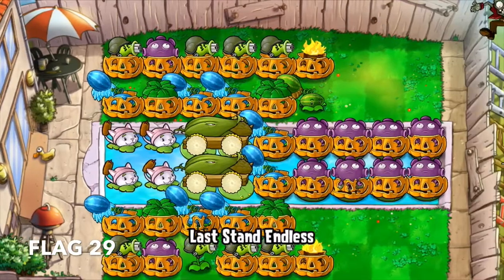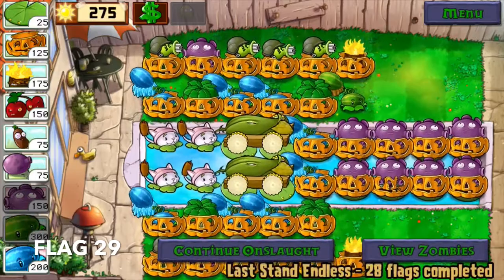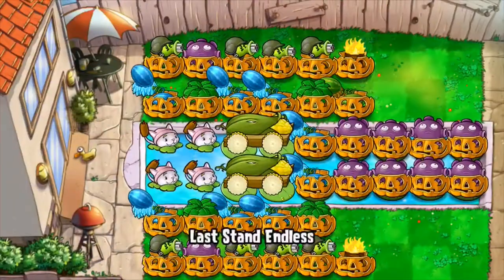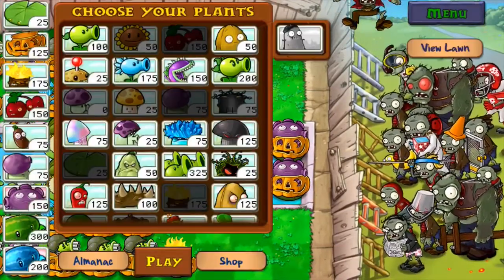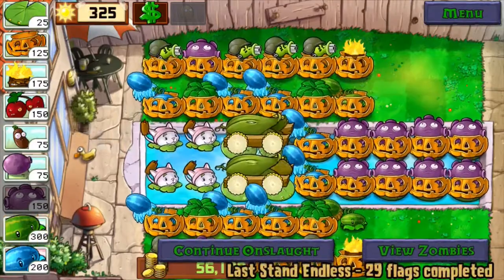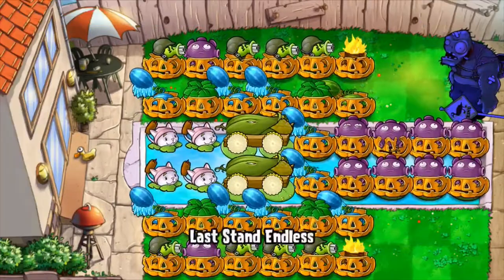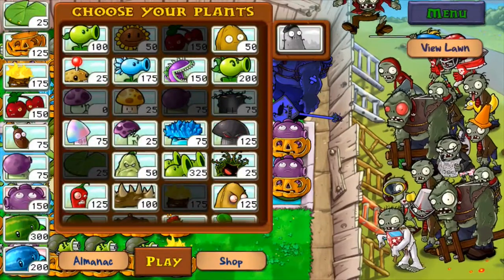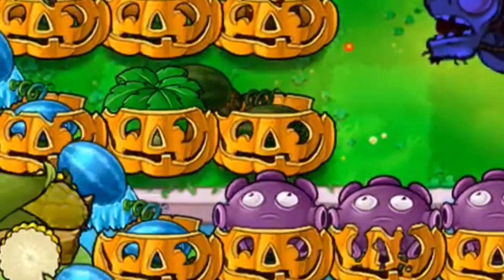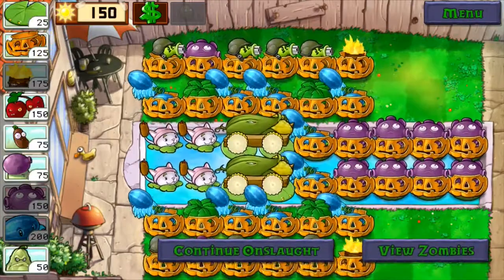Flag 29 was all about general pumpkin repair and maintenance. During flag 30, I managed to complete an ice lane. Perhaps the biggest sigh of relief in the game — and in the editing of this video — was made in flag 31 when the setup was finally completed. I slowly had to swap out a melon with an insta-kill, but other than that it's complete. And there you are, everyone — the fire and ice strategy built over the course of 31 flags. That is strong!